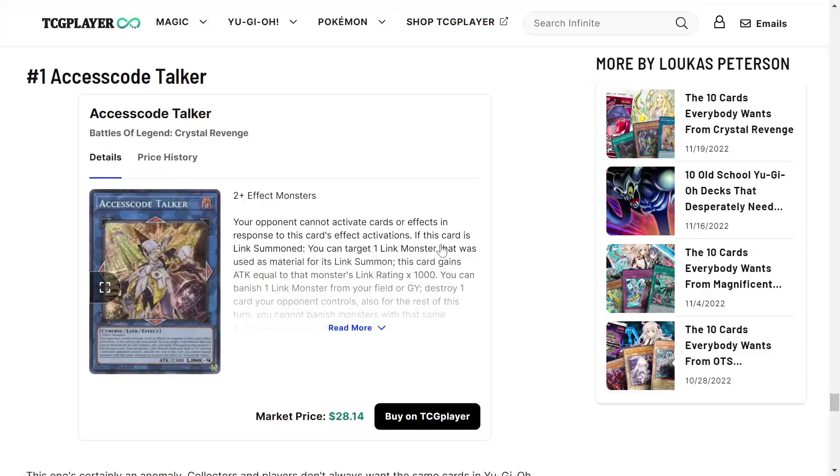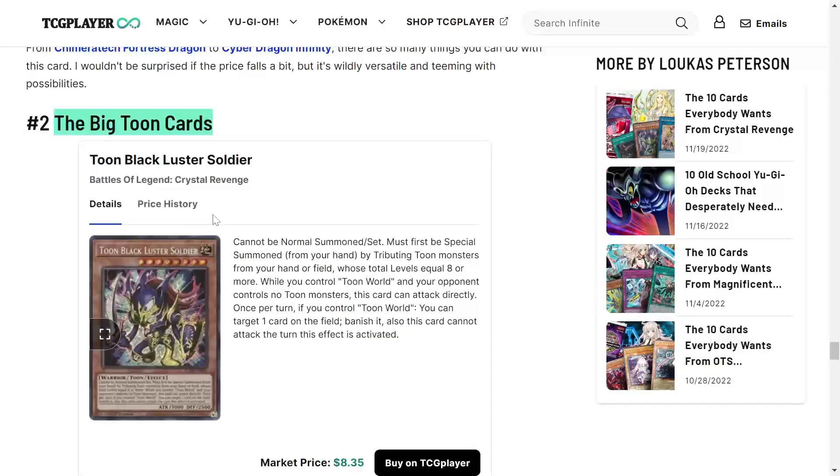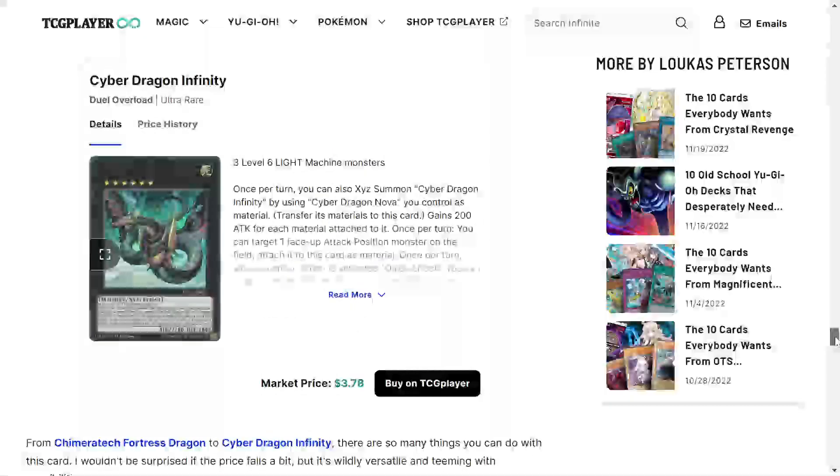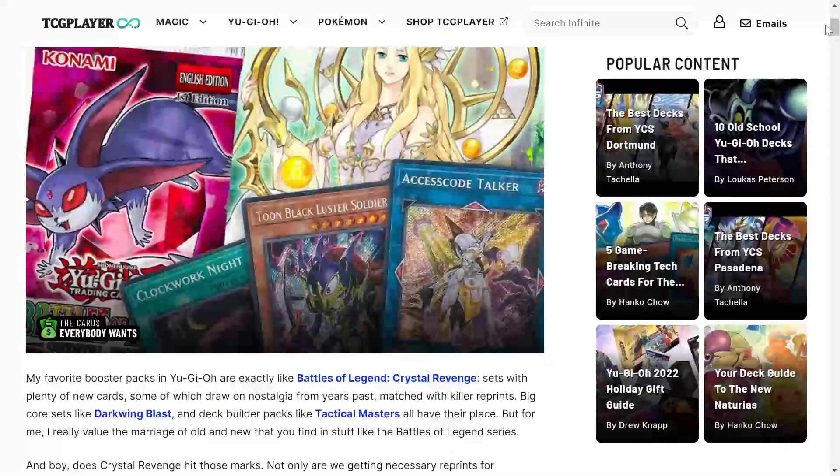At number 1 we got Access Code Talker — the reprint everybody's been waiting for. It's sitting at around $28 right now, down from the high $30s earlier, which is a little surprising. My theory is it'll probably end up going back up in price. This is rightfully number one and what everyone was most hyped about in this set. Overall, I agree with this article — even beyond the top 10 there are a lot of good singles in Crystal Revenge, so if you haven't looked at this set I'd definitely recommend you do.